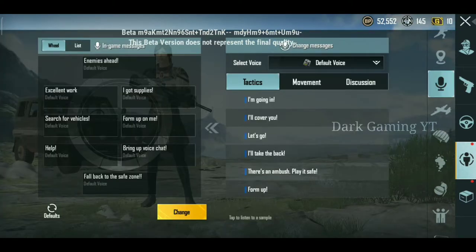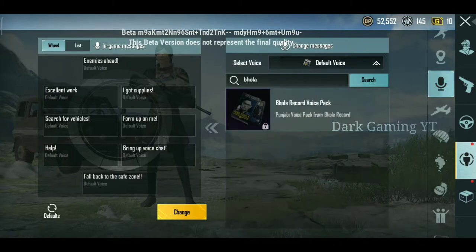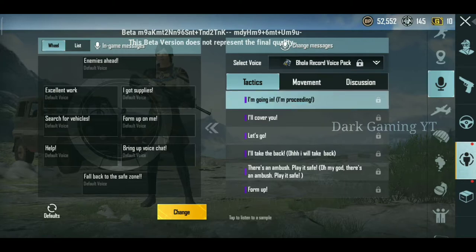You can find the default voice pack. You need to select this option. We will click on the default voice pack. You can find it in your list — please click and check out the search option. You can check this one. Here, you can see the Bola input. You can check the Bowler record voice pack — with the Punjabi voice pack from Bowler record.